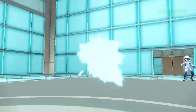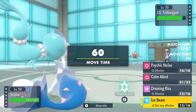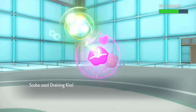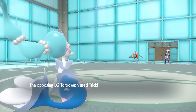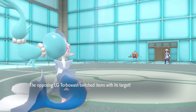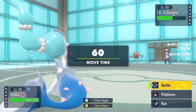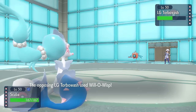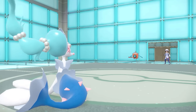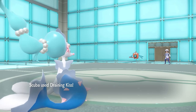They switch back into the slow Rotom-Wash — this is the kind of guy who's going to come and steal your quarters. I go for the Draining Kiss and get some decent damage at plus one. Then they go for the Trick, and we finally see the reveal that this was a Lagging Tail Rotom-Wash. So I take the Lagging Tail now, running at two frames per second just like Scarlet and Violet. Now I am slower, and they go for Will-O-Wisp for some continuous chip on Primarina, as I'm set up and in a pretty decent position against their team.